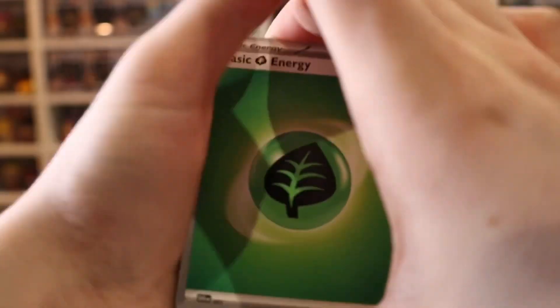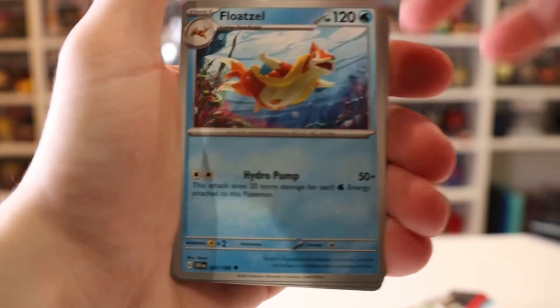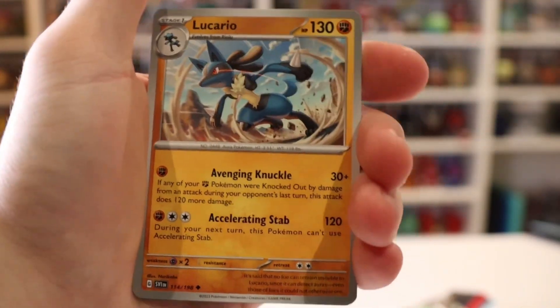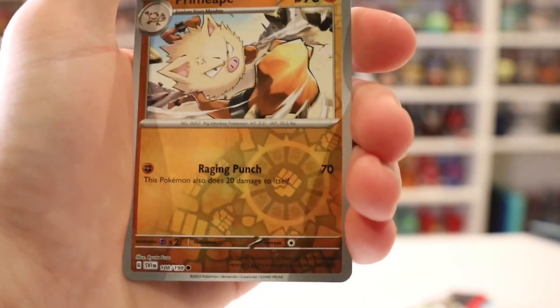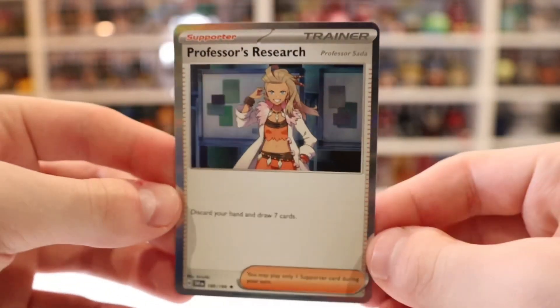Lightning Energy, Leaf Energy, Pokémon Ball, Rotom, Miriam — I'll add that to my collection with Lucario — Switch. Come on, we'll get something. Professor's Research, holo. That's all good guys, we still have another pack left.